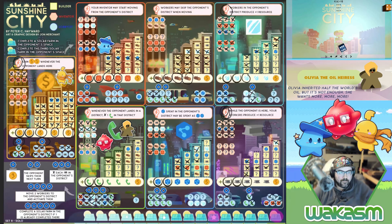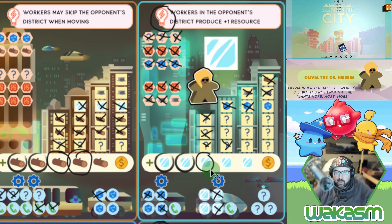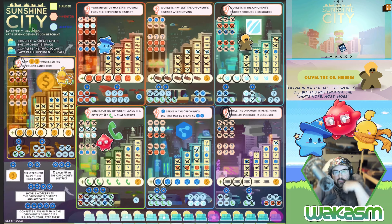Six and a four — Olivia moves four spaces into the last district. Workers in your opponent's district produce plus one resource. Blast doesn't do anything, iron doesn't do anything — it seems like I can get five wilds with the lobbyist. I think we're going to get a bunch of points now — that's what we're going to do.